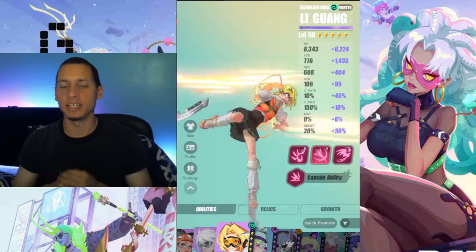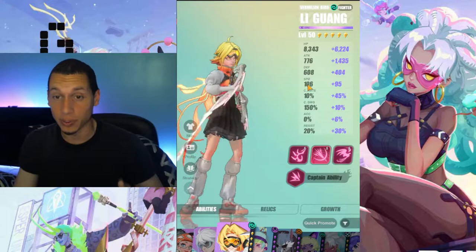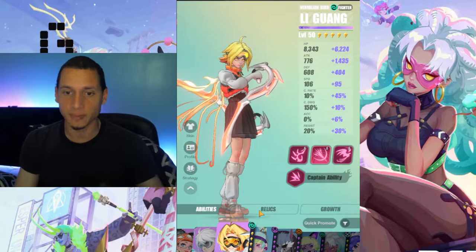Alright, what up guys. Today we're going to be doing a Ling Guang showcase. She is a speedy AP-manipulating single-target nuking unit. With that being said, you're going to want to build her fast. Her base speed is actually really fast — it's at 106, which is capped out with all the fastest characters in the game, so making her very fast should be slightly easy — well, that's if you roll good relics.